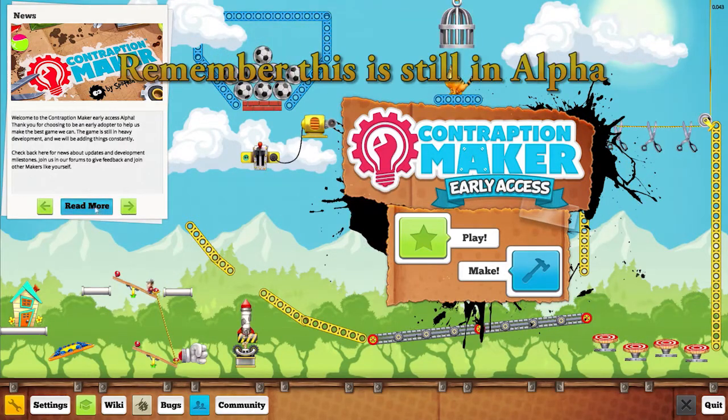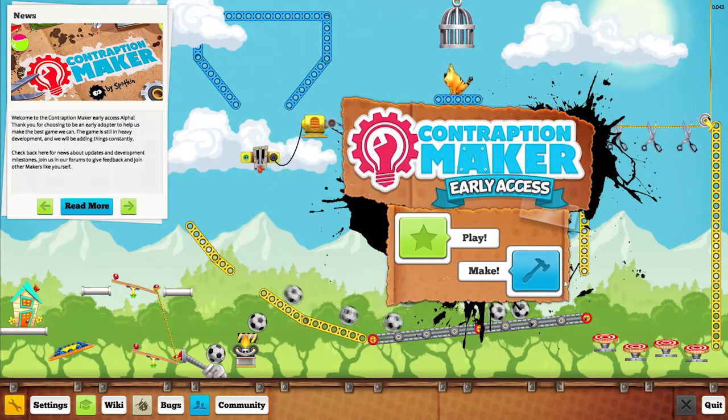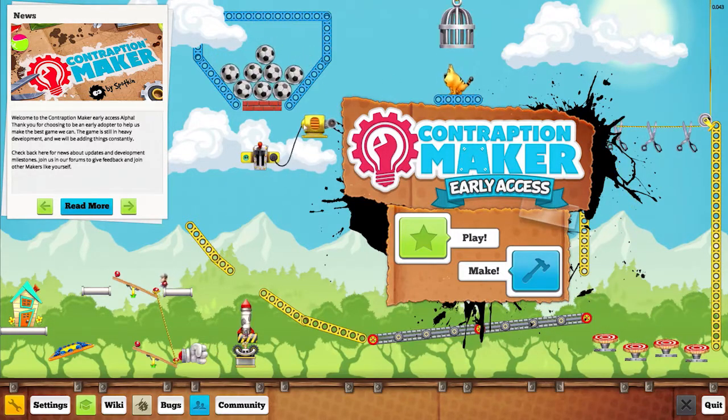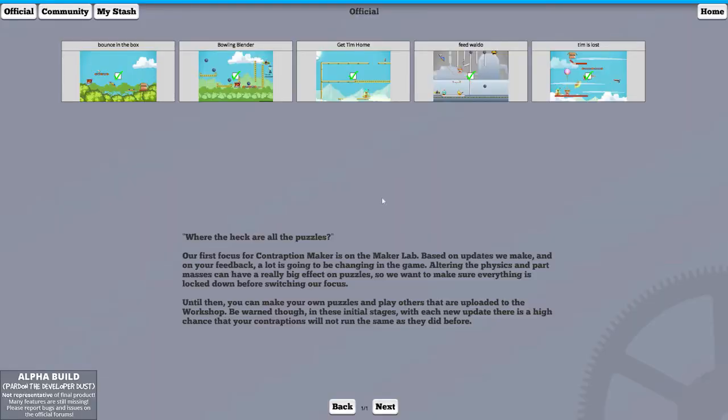It's got two modes: play mode and make mode. I'm going to skip make mode — it's for crafting your own puzzles. You can see all the different machines available: a little dude walking, a fist punching, rockets, switches, balls — all that cool stuff you can build with.